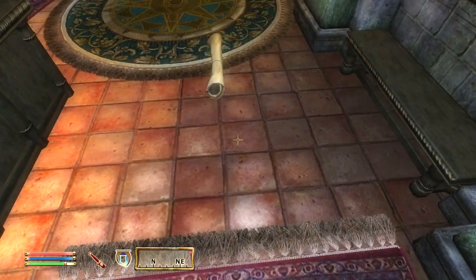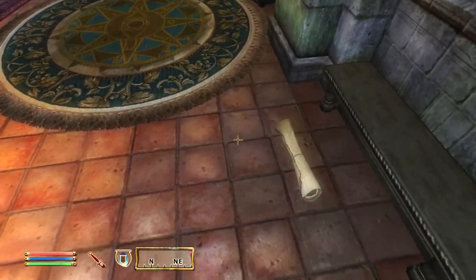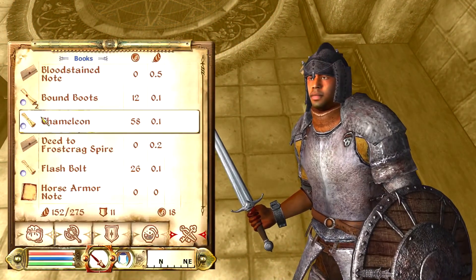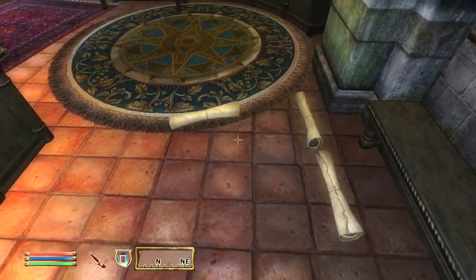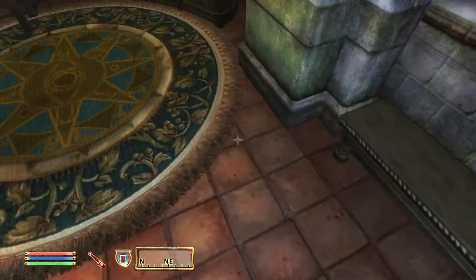So what you want to do when you duplicate the first one is leave one of them on the ground — just don't pick up one of them so you still only have one in your inventory. Then equip the bound boots again, drop the chameleon scroll again, and now you should have three chameleon scrolls.